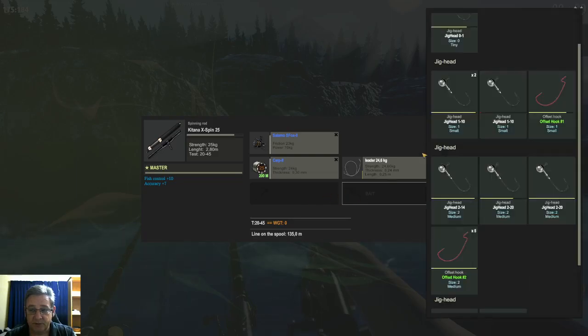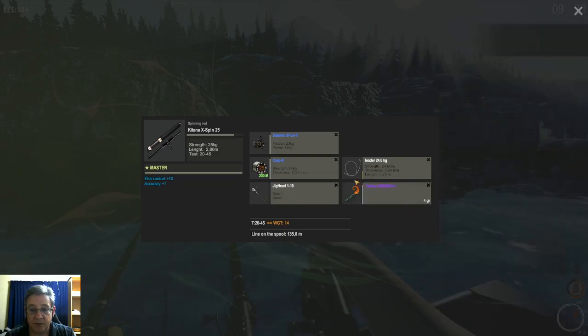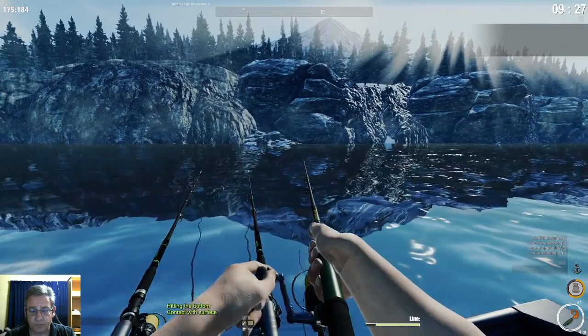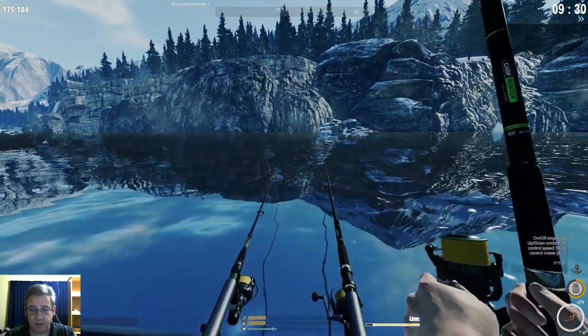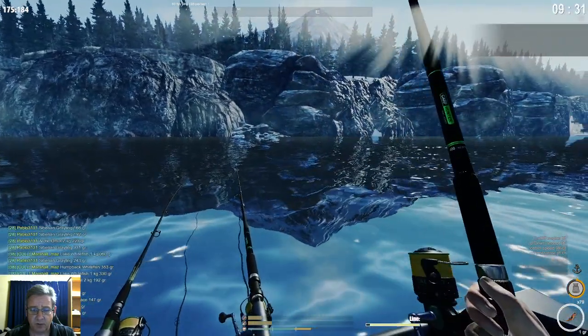The combination that works absolutely the best is a jig head size 1 paired with the Twister Whitefish 1. This combination is by far the best on this lake. If you have the 15 blue tokens — or 100 tokens to buy it — it's definitely worth it for this lake. It works really well and lasts quite a while. I've been using this twister since the lake was released months ago and it hasn't lost that much durability, so you won't have to constantly replace it.